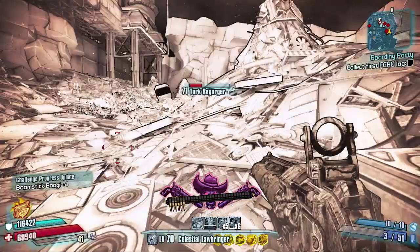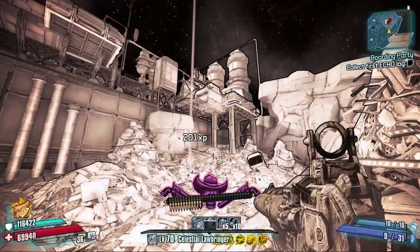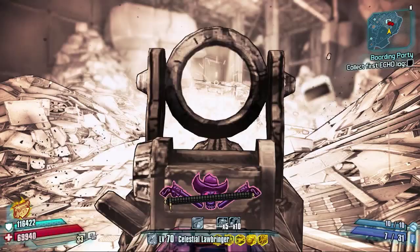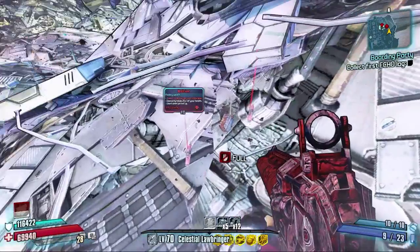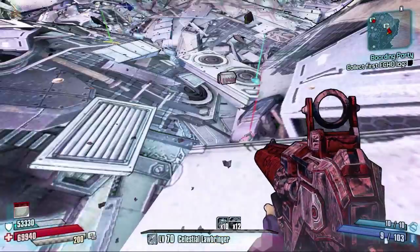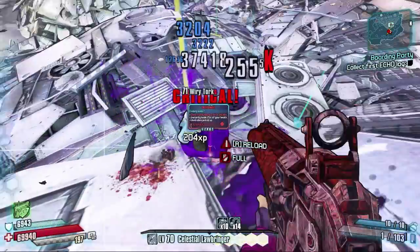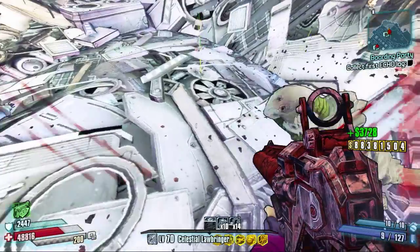The red text on the Flakker says "Flak the World." The special weapon effects that come with it are increased fire rate and damage. It consumes four ammo per shot, has extremely large spread, and the rounds detonate after reaching a certain distance. It always comes in the explosive element — that is the only element you can get it in.